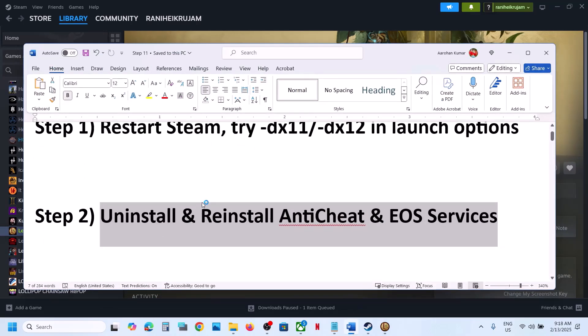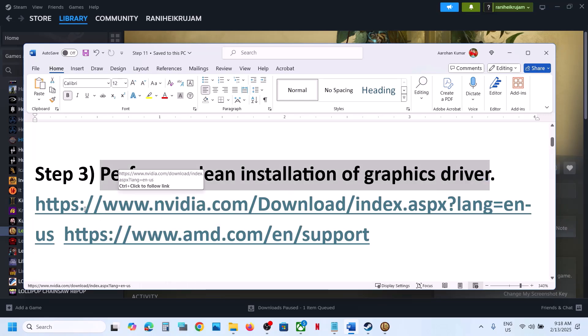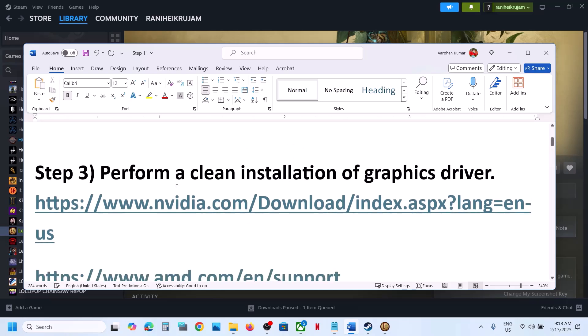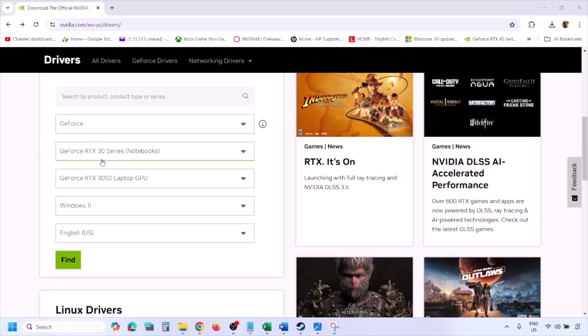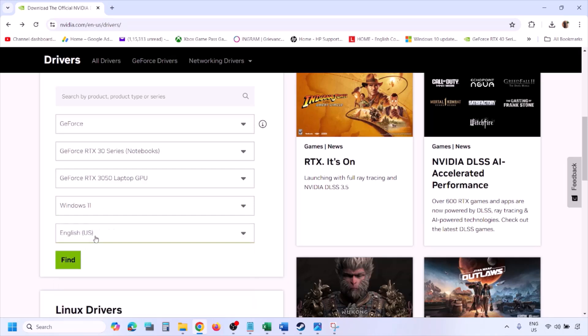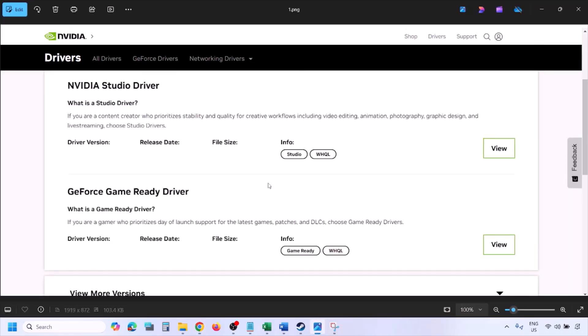Still not working? The next step is to perform a clean installation of your graphics card driver. If you have an NVIDIA card, go to the NVIDIA website; if you have an AMD card, go to the AMD website. On the NVIDIA website, select your graphics card from the list and make sure you select the right operating system — Windows 11 or Windows 10 — then click Find. You will see the latest GeForce Game Ready Driver.